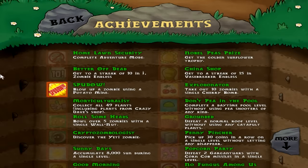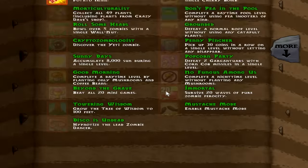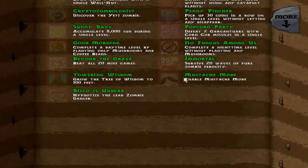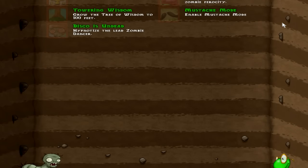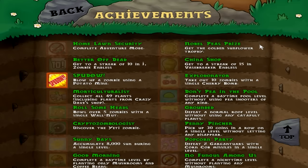I replayed through the adventure and got one achievement in the meantime: 'Spud-ow' — blow up a zombie using a potato mine, which we did get naturally. So here are all the achievements: 'Nobel Peace Prize' — get the golden sunflower trophy; 'Explodinator' — take out 10 zombies with the cherry bomb. Just a lot of interesting ones like this. I believe there are some hidden ones.